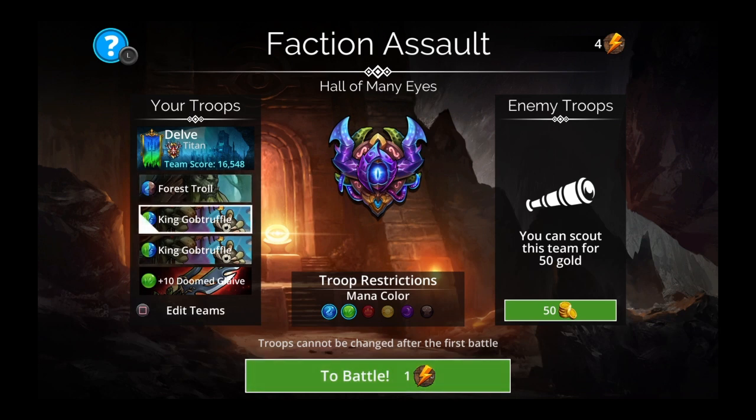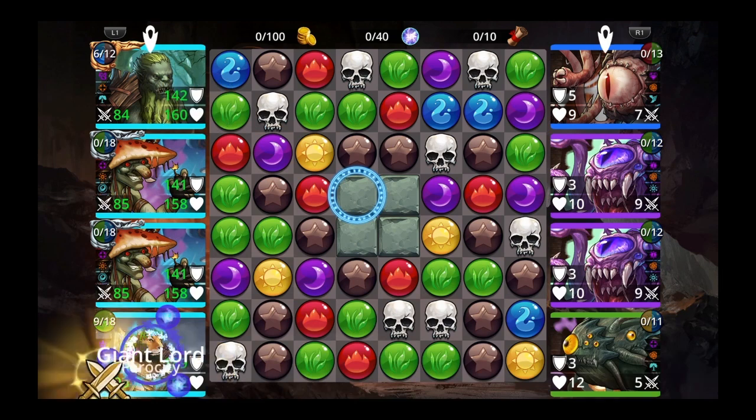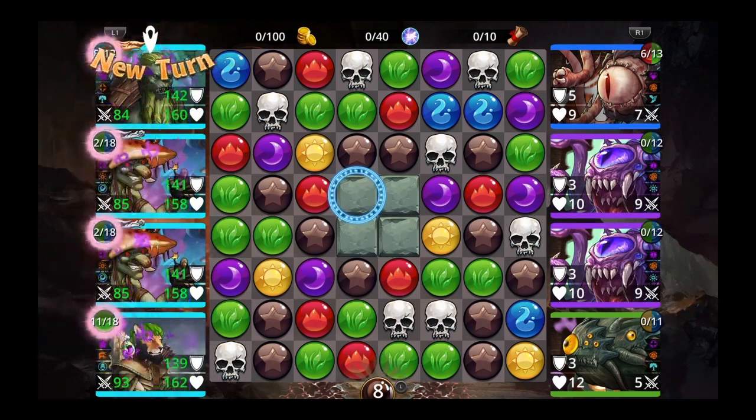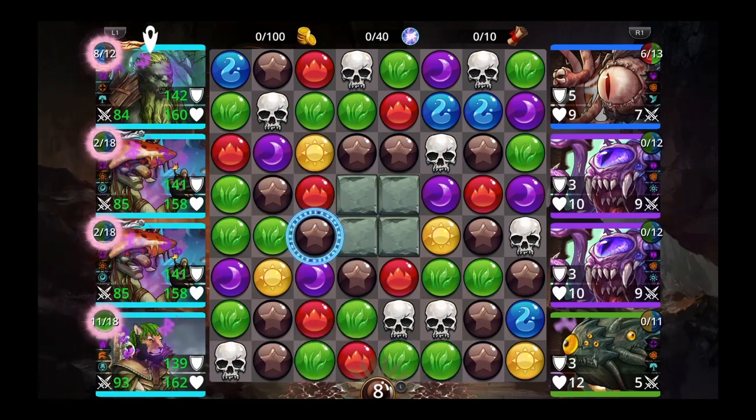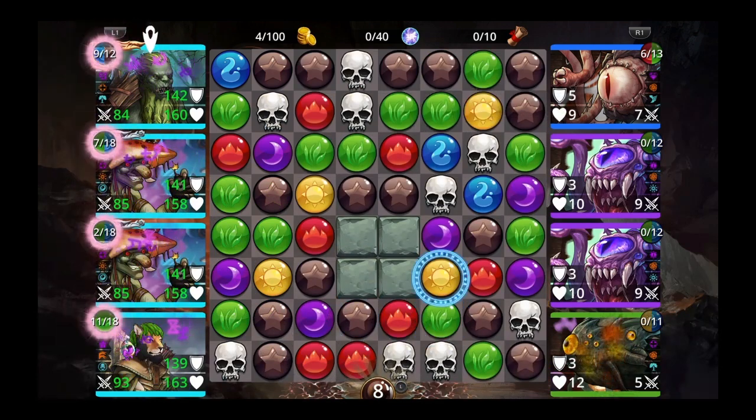Here's my team: Forest Troll, King Gob Truffle, King Gob Truffle, Doomed Glaive. Titan class here — I'd probably change it to something with a Green Storm or Blue Storm later to gain class experience, but for you I'd recommend Titan or Warden. Gob Truffle isn't as good as it used to be, but it's still good enough — still a good team to use, especially for newer players.